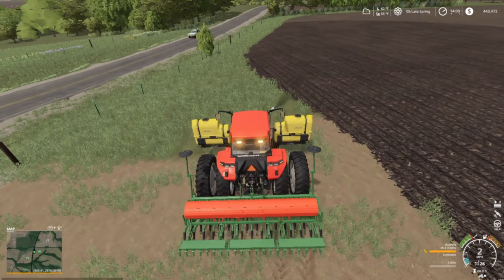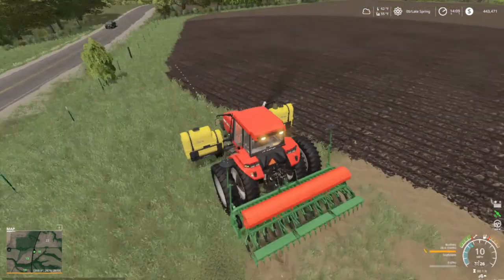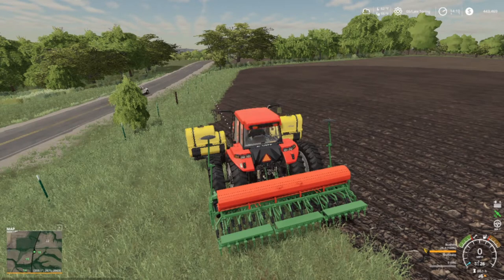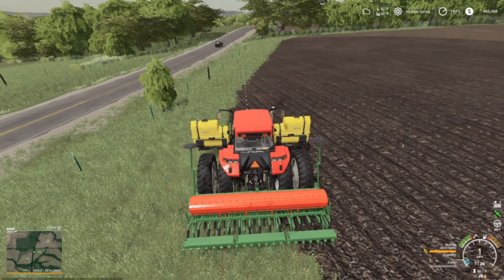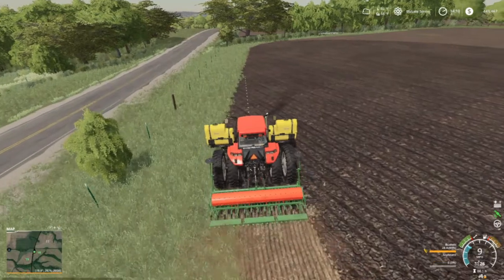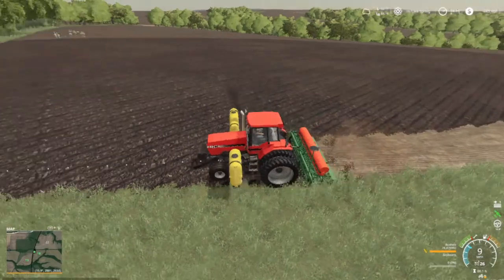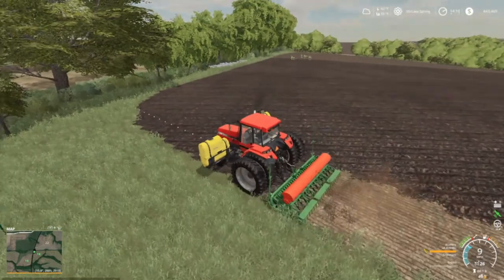Do I have GPS on this tractor? Yeah, we do have GPS. What I'm gonna do is go ahead and drop this, turn it on, shut my beacons — hazards off, I mean. We are on soybeans so let's go ahead and pull forward, lower that down. It's gonna be a little bit rough but it'll be all right — we'll get a roller or something come in here.